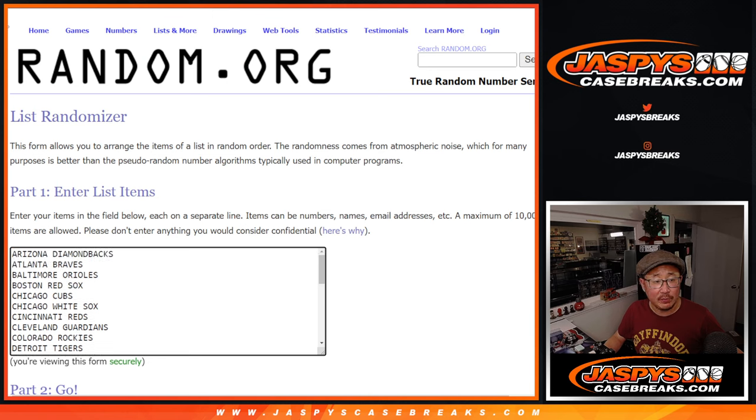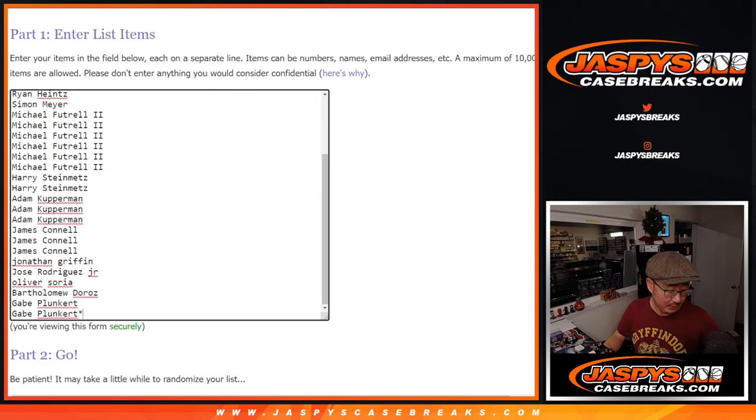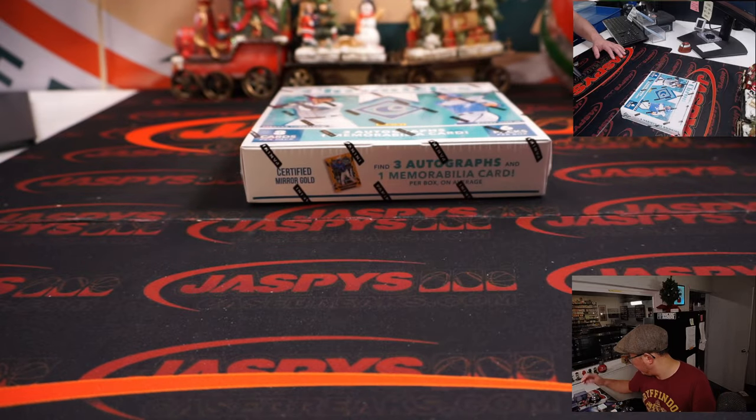And there are the teams right there, so we're going to do the box break first. Then we will do a separate dice roll for the spot giveaway part. There's the box.